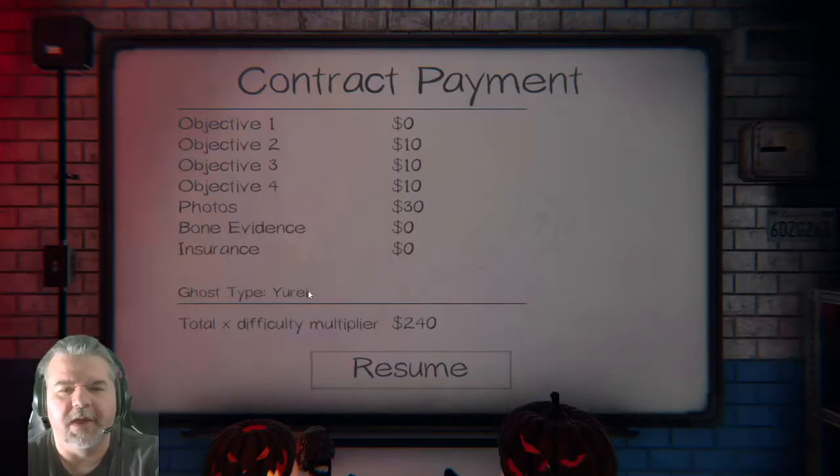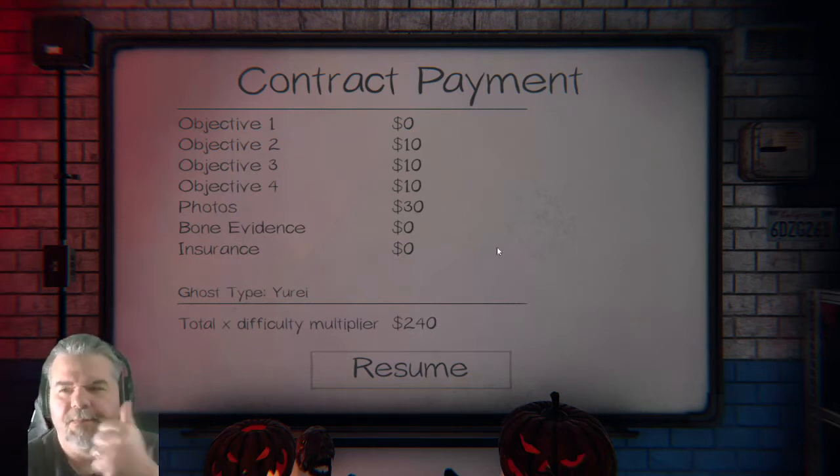$240 and it was a Yurei — I didn't guess Yurei at all, but that's okay. $240 for a quick Tanglewood run, I'll take it any day of the week. I hope you enjoyed that video and can use these tips. Take care, I'll see you in my next video.